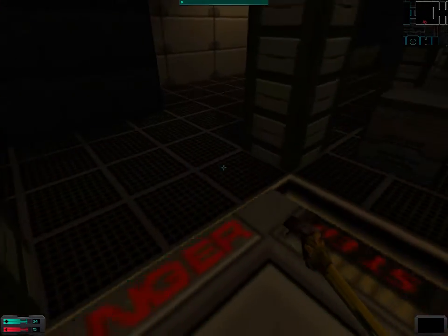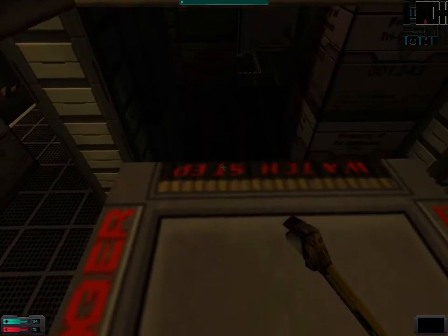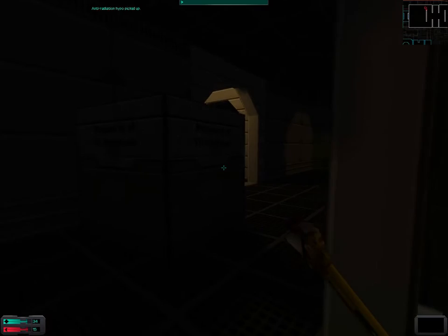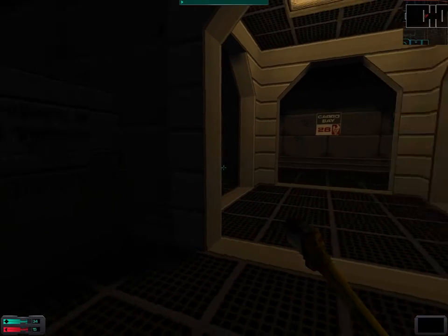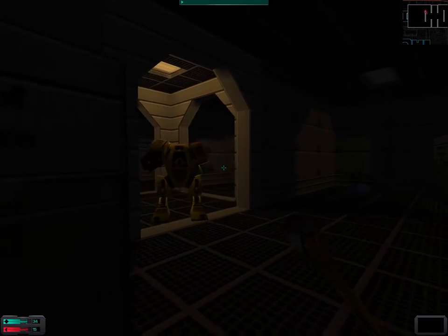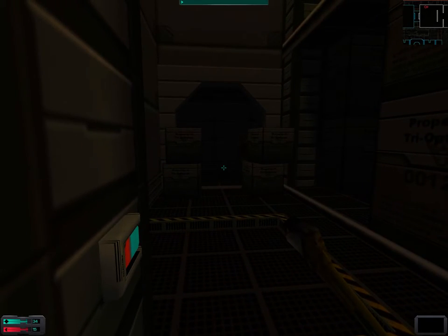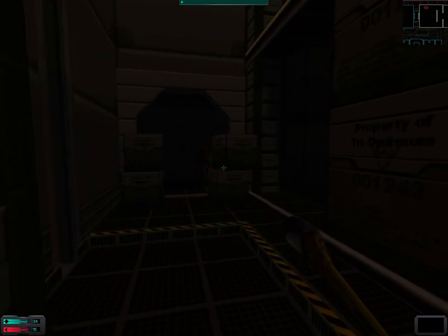Now we need to take care of the other robot. I'm not sure whether these maintenance robots actually spawn indefinitely. I do hope they don't, because even though they drop red hypos and maintenance tools, they are still quite a pain to deal with. The only good way to kill them is by trapping them under these elevators, at least until we've acquired some better weapons.